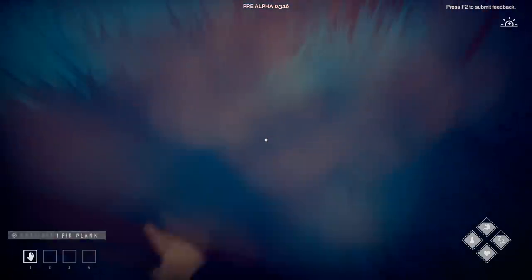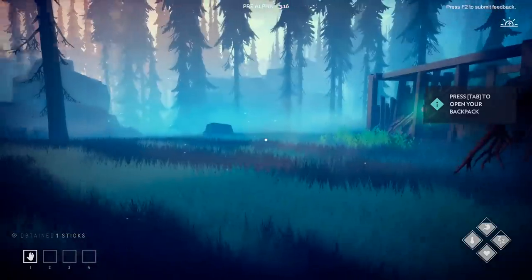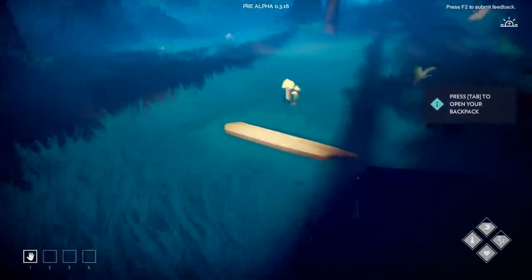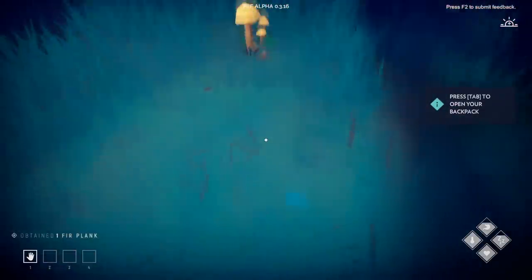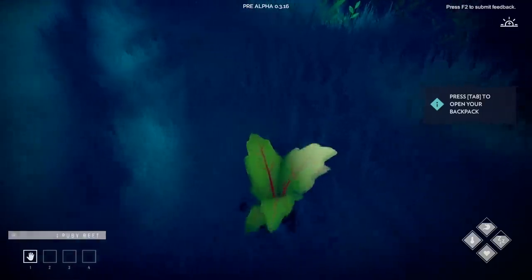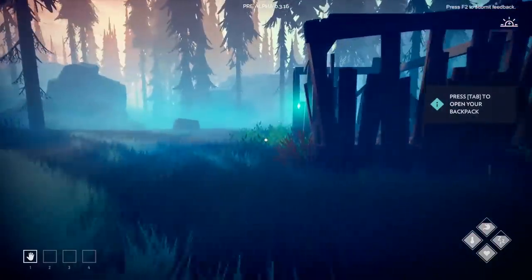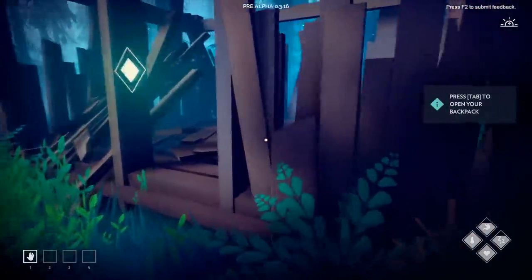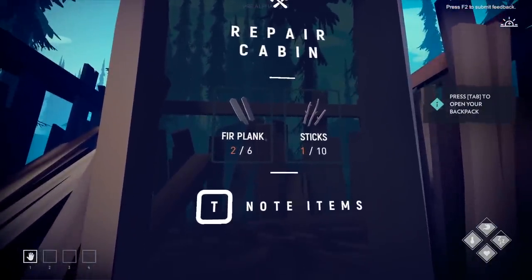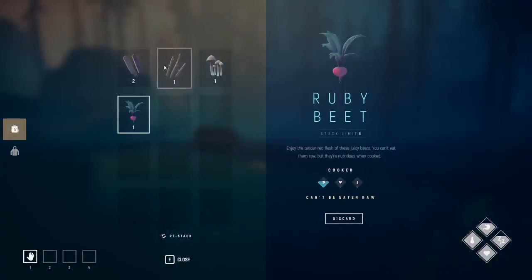We can see some fur planks here to grab, possibly for crafting or firewood, along with some sticks. This really reminds me of The Long Dark. Got some button mushrooms and ruby beets — maybe we can do some farming. There's a small building to craft nearby. Bears and other creatures can attack us, so we're playing in normal mode. To repair the cabin we'll need six fur planks and ten sticks.